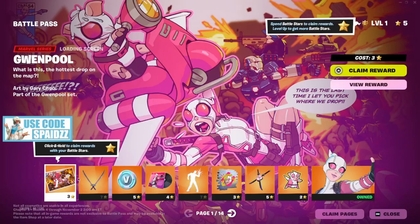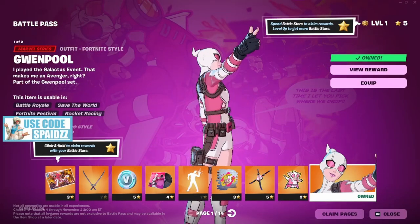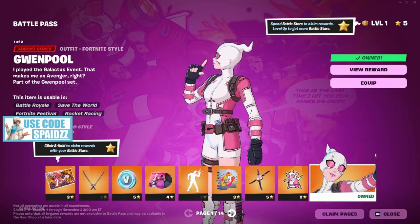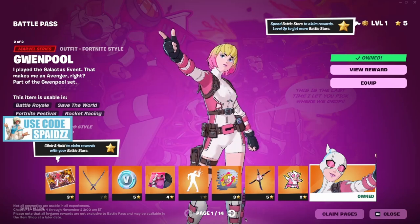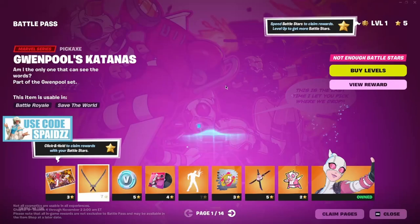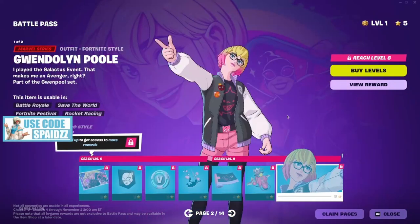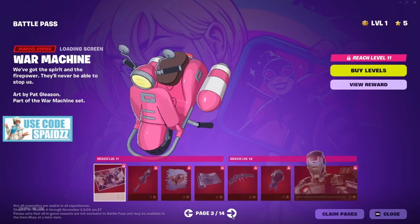All I know is it's Marvel-themed. Tier one — just for buying the battle pass — you get this skin. It's pretty cool. I've heard it's Gwenpool. I don't know a whole lot about Marvel comics, but she's like some sort of comic character. She does have dual swords, which is pretty sweet. Next one is just another version of her, plus a glider.